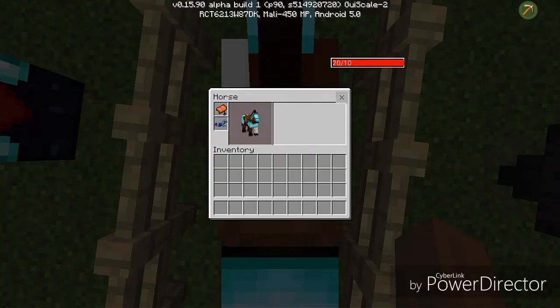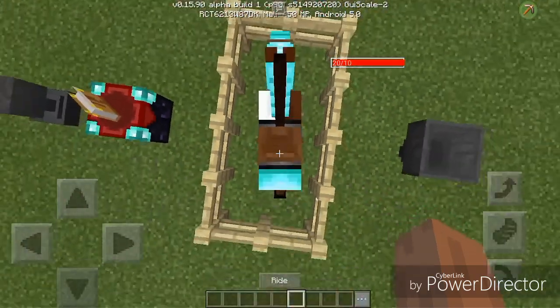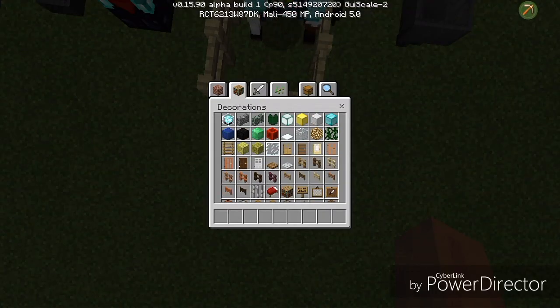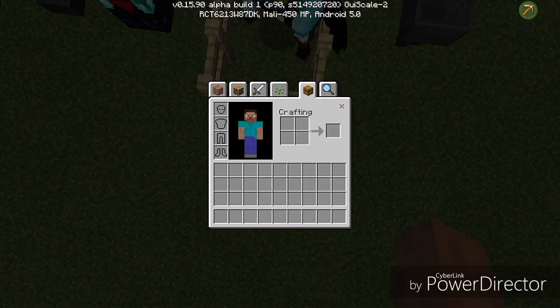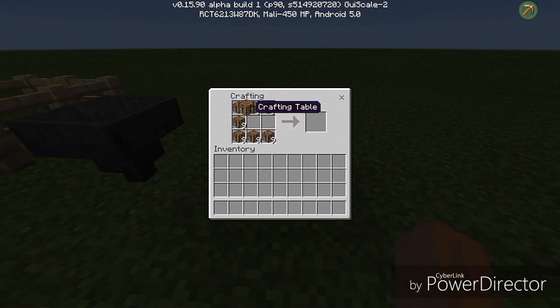And the horse, and our creative inventory, and the search bar — wait, there's something I'm missing. And the crafting table, as you can see right here.